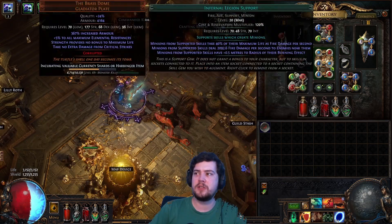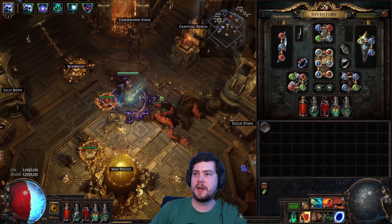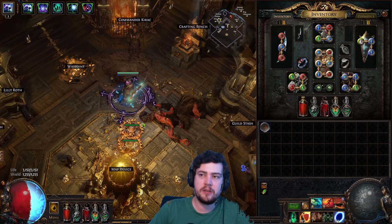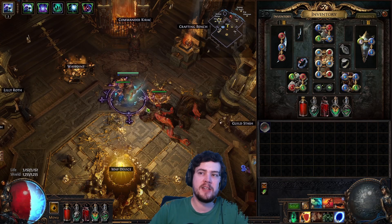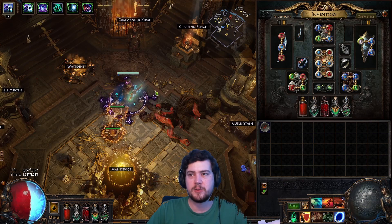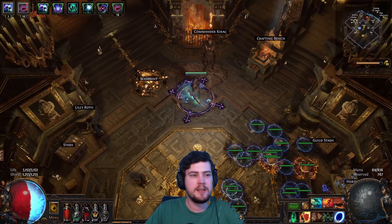By using Infernal Legion on Skitterbots, it gives them basically a really weak version of Righteous Fire, which is enough to kill certain white mobs in maps. So even if you don't have the Worm Flask up and ready, you might actually get away with it by just walking near a pack of white mobs and they'll melt, and then spiders will trigger. It might not summon all 20 at once - I only got 18 here.